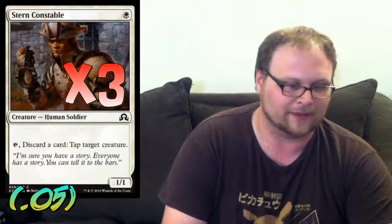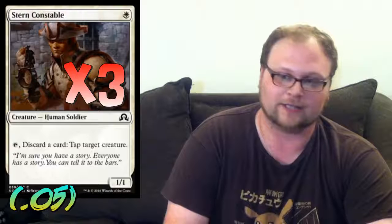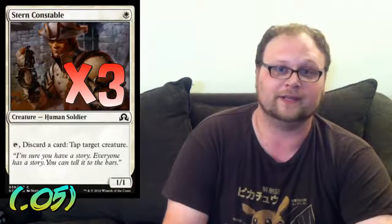When Topplegeist comes down, it removes their biggest guy from combat for a turn — very, very important. There are three copies of Stern Constable in the deck. If you're playing a higher budget, you might want to cut Stern Constable for something bigger like Thalia's Lieutenant. But since I'm going with one-drops, I like that this enables Madness on Fiery Temper. We can often get it off for just one mana with a Stern Constable in play. Not only that, but we can tap one of their guys down. You can also discard unwanted lands to tap down guys — that's actually pretty important too.